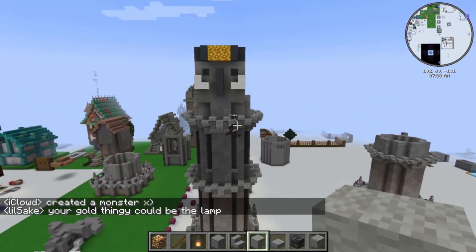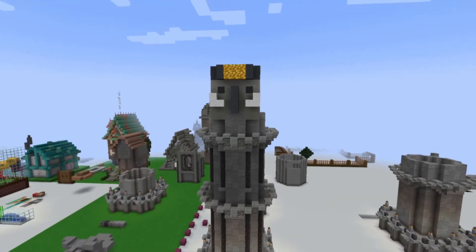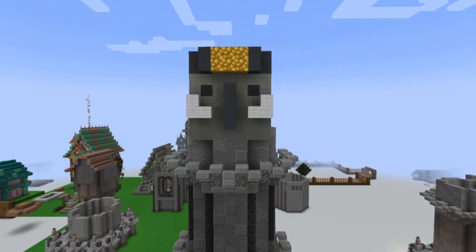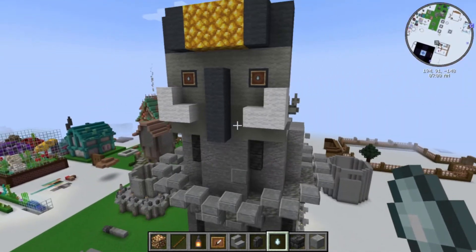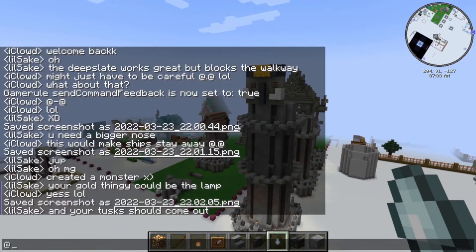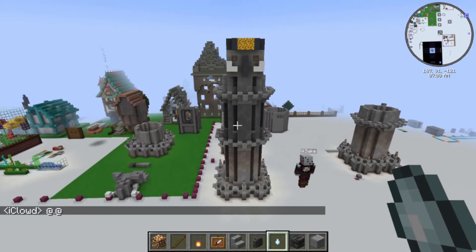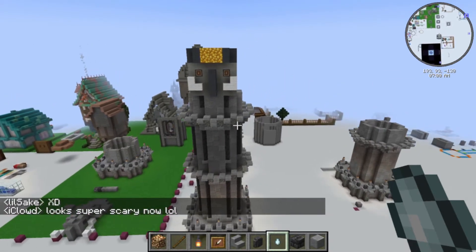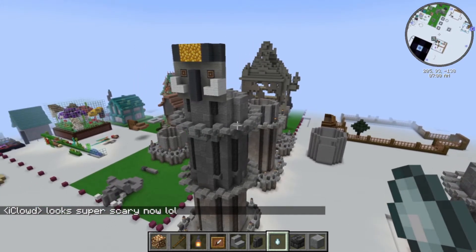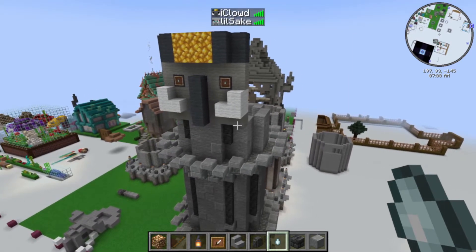Your gold thingy could be the lamp. Yes, it could — I could make that glowstone and then it would light it up. Let's give me some little eyes. Oh my gosh, he looks terrified! That is scary. It looks like he's been awake for like a million years. Things have certainly taken quite a different direction than what I had expected.